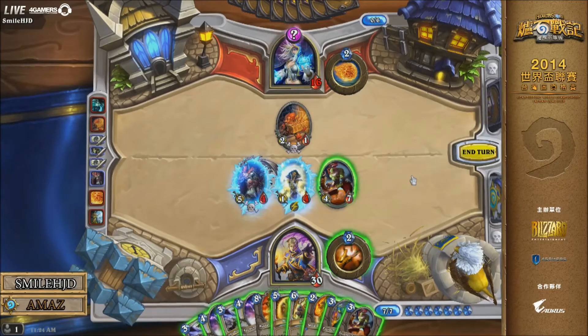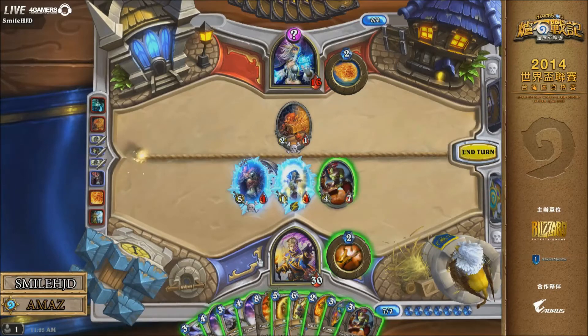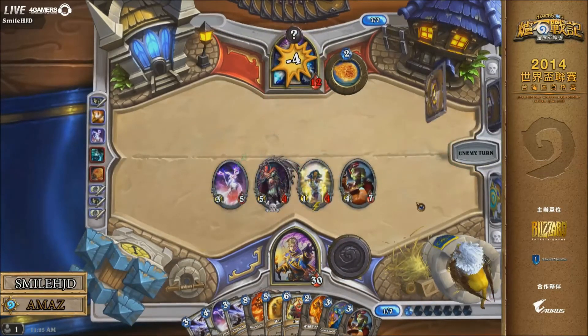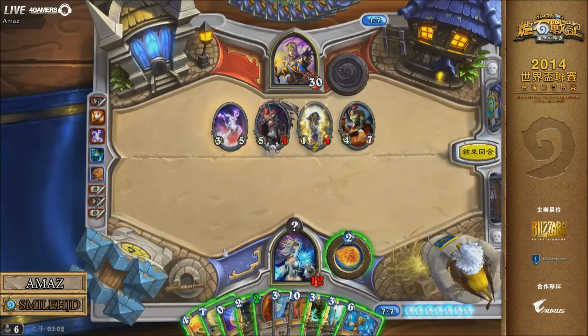You may not be able to dish out a ton of damage, but you have direct damage in your hand, which is going to be a great way of popping that last 16 health and getting that Ice Block down. You have to be careful when you break Ice Blocks — you need to make sure that you leave them as little health as possible, so they don't heal up or you can burst them down exactly when you need to, in case they're able to wave clear with Flamestrikes. Instead he goes for the Alkanai heal combo, which lets him attack with the Blademaster instead of using it to trade, and it keeps his hand at 9, so he's not at risk of discarding any more cards.